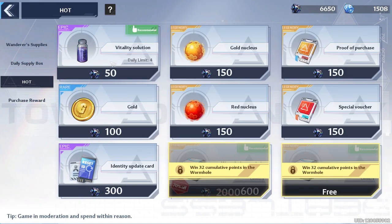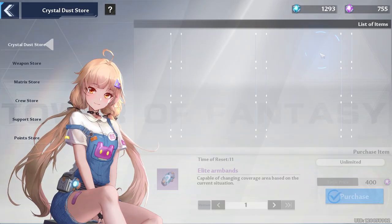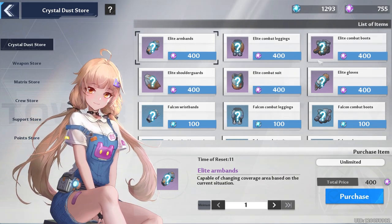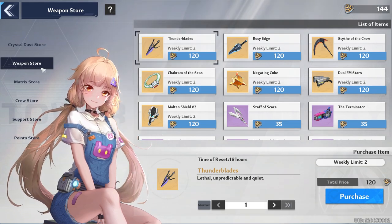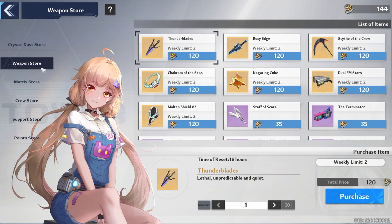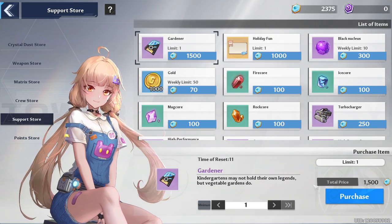Don't forget about your daily buys. Go to Shop Hot and buy your two vitality solutions if you can afford them. Go to the Commissary and the Crystal Dust Store — try to get at least all purple gear, hopefully a helm and a belt. For my whales, don't forget you can buy two copies of a weapon per week, so if you have 240 black gold make sure you buy your two weapons. Also check the Cruise Store for potent omnium crystals.